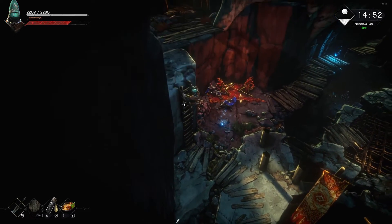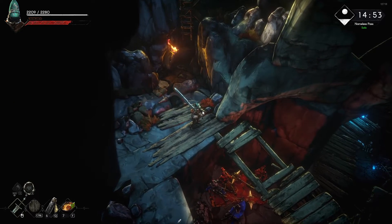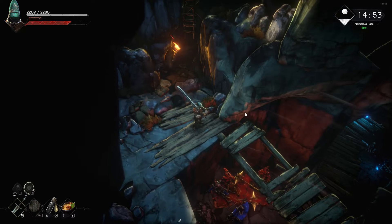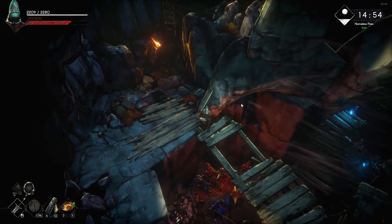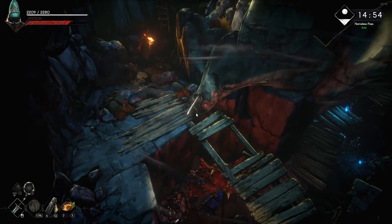First of all, what we are going to do is activate the Whisper. Why the Whisper? Because if you die, you will spawn right back in this area, very close, so you can go again.